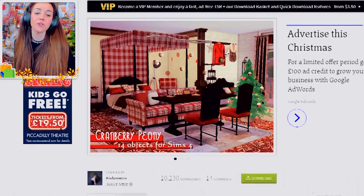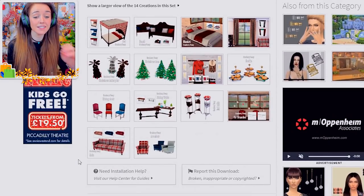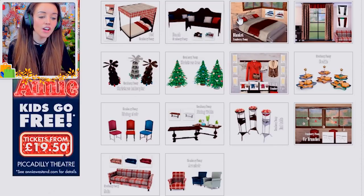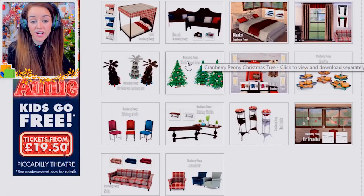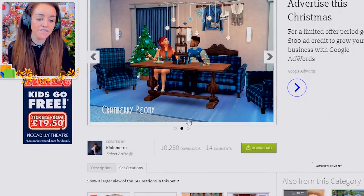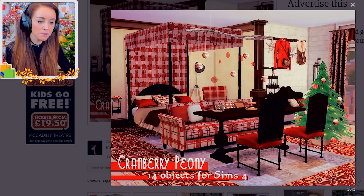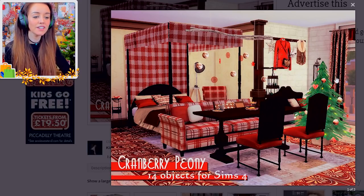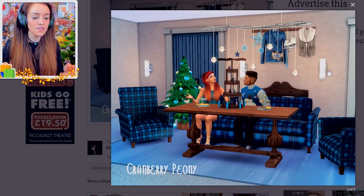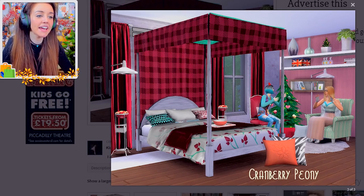This one is called Cranberry Peony by Kilometro, and it has 14 items. What's cool is it gives you a lot of stuff that isn't necessarily Christmassy — the bed, the chair, lots of clutter — but you do get the Christmas tree and what's called the Christmas helicopter centerpiece, plus cookies, which is probably my favorite part of this set. The bedroom looks really cool, and I love the hanging thing above the table and the little ice skates on the wall.